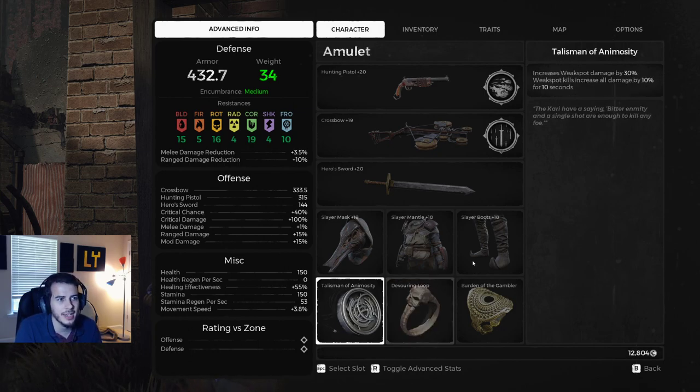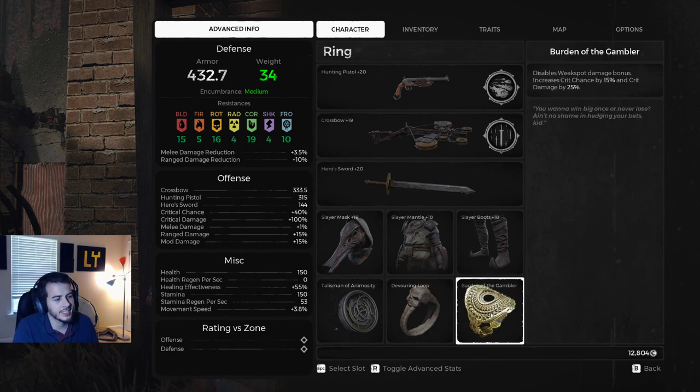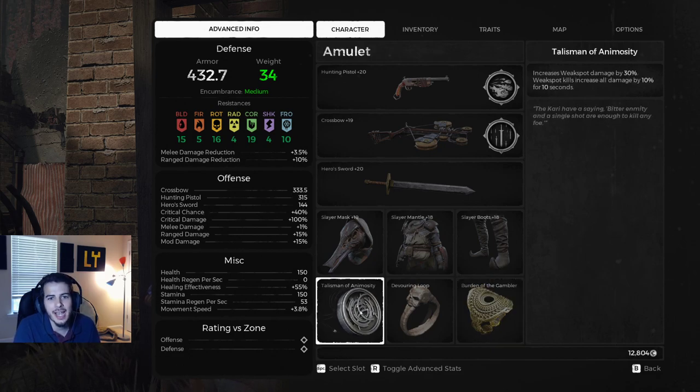Talisman of Animosity increases weak spot damage by 30% and weak spot kills increase all damage by 10% for 10 seconds. Since weak spot damage is not disabled, why not stack on it more with crits?